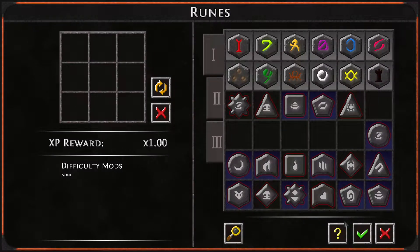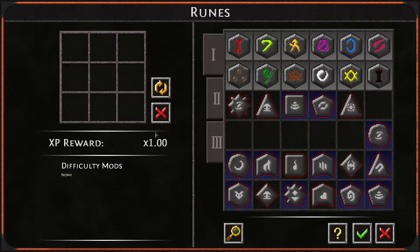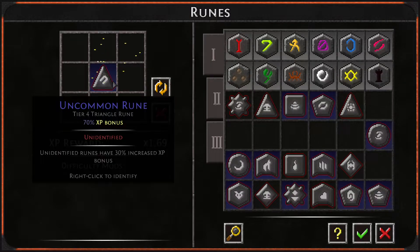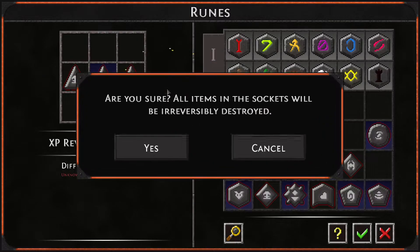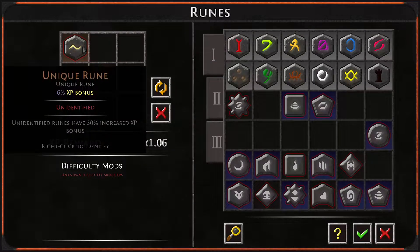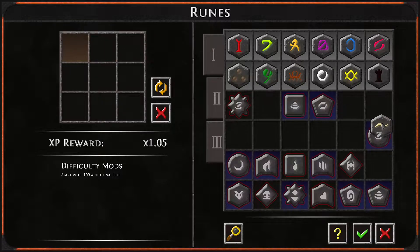Going to the fountain to check it out. I have one, two, three triangles unidentified. If I transmute them we get a unique rune that only gives six percent XP bonus. Oh, breeze! What — okay, breeze is pretty amazing.